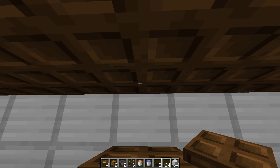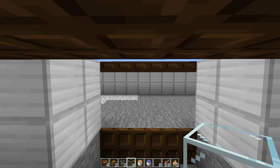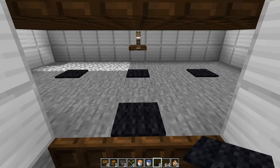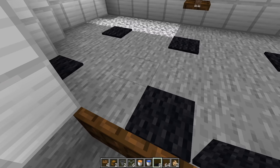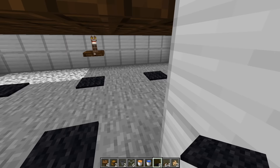Open this trap door up — this is where you're going to place your cat. Once you have your cat in place, close the door back up and repeat that process on the other side. Then place your carpets down in a two-by-two pattern. Apparently a subscriber mentioned that spiders spawn in a three-by-three area, so this carpet pattern is what you want to use. Do the same thing on the other side.